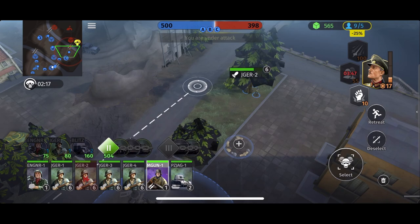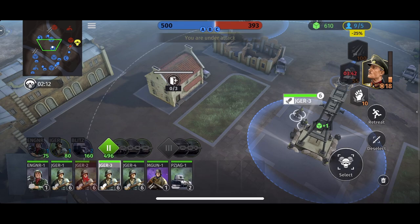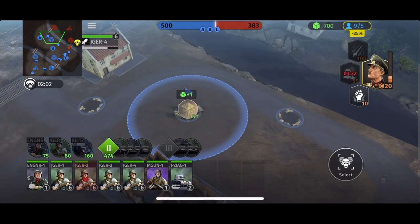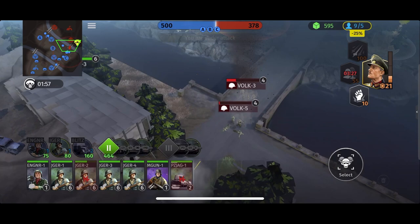This Jaeger squad has healed up — let's push forward and try to push down the right-hand side. We want to push right because we want to try and get this supply drop as quickly as we can. Let's get all our units to come down here and move the engineer squad to push this point. That's all upgraded — let's upgrade that point. We've got all the center supply points, which is good.